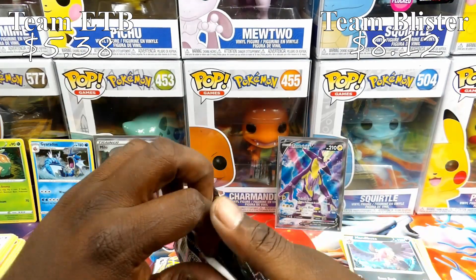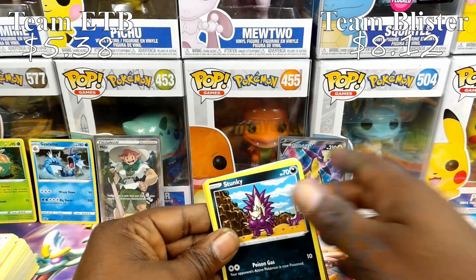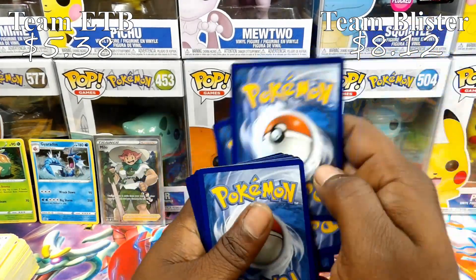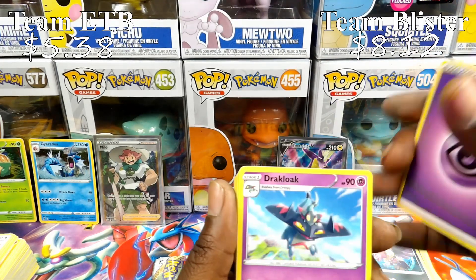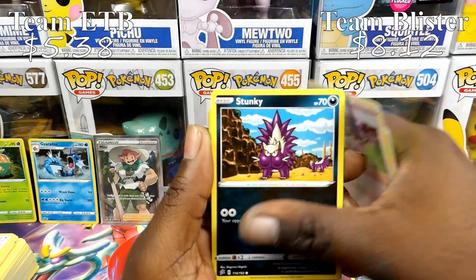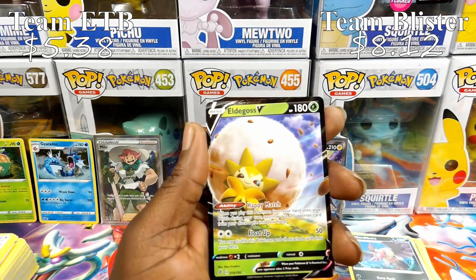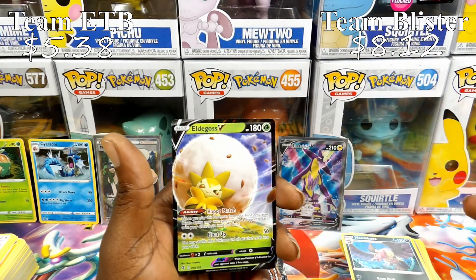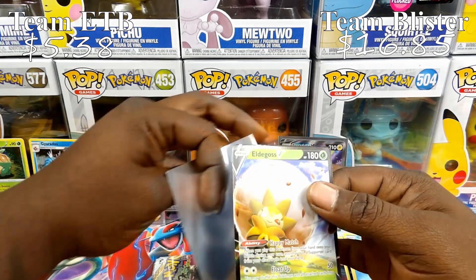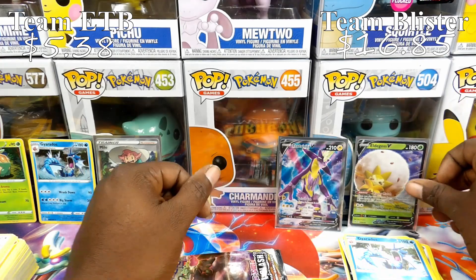I'm not sure what these cards are worth, but I'm definitely interested to see the Toxtricity and Milo values — amazing pulls, super hype about that. That Toxtricity is looking sick. Final pack: Milo, Stunky, Clefairy, Voltorb, Nosepass, Wingull, Gyarados — and we got an Eldegoss V! Eldegoss V! Oh man, this is a close one right here.